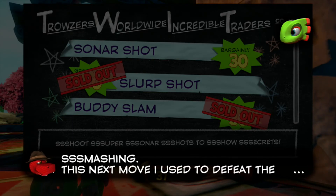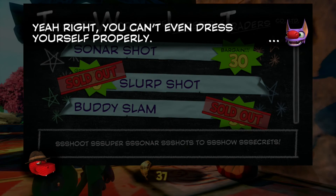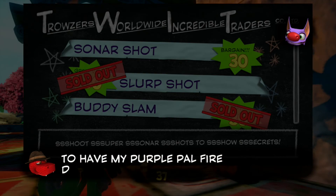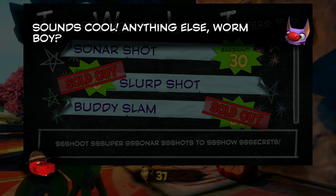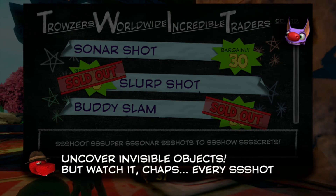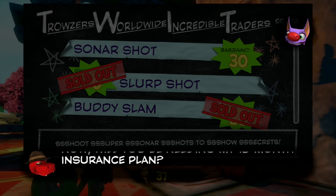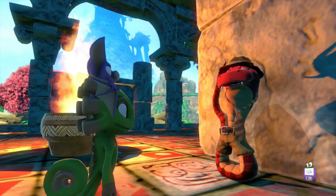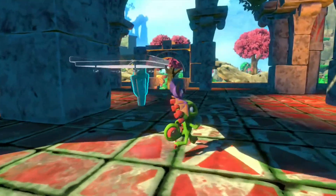Trouser says he uses this next move — the sonar shot — to defeat the world three boss. To use it, simply press triangle to have your power pal fire devastating blasts of sonar energy. You can fire at enemies to stun them or activate sonar switches. But watch out — every shot drains your power bar. He also offers an 18-month insurance plan just in case you forget the move by next week.